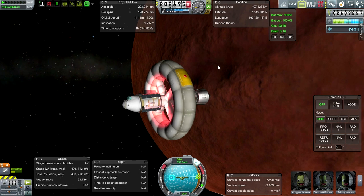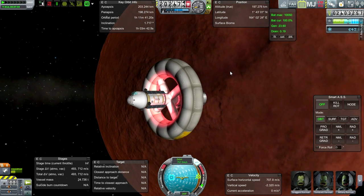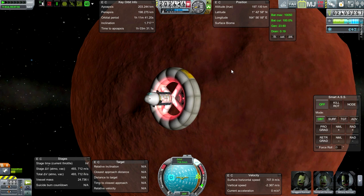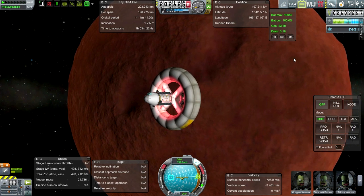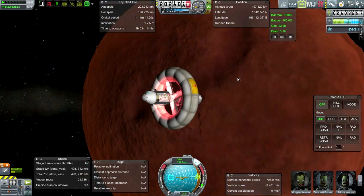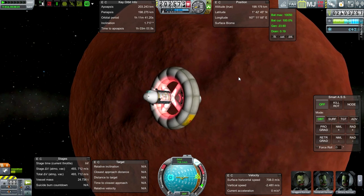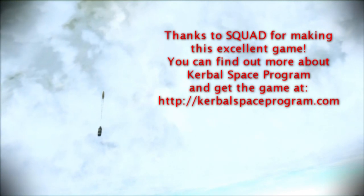We have a station in orbit around Duna with six kerbals, plenty of supplies, a vehicle to reach the surface, and an extra fuel depot to refuel the CRT. I think we're pretty good to go as far as initial efforts to get assets around Duna — everything successful. We'll look at the tech tree and science spending in the next episode, and plenty of funds to continue our efforts. Thank you for watching — if you enjoyed this video please press like, leave comments or suggestions below, and I'll see you next time.